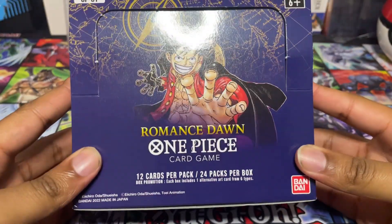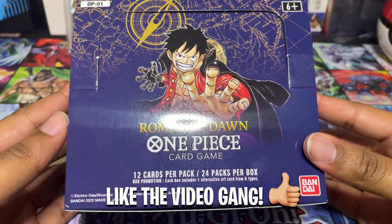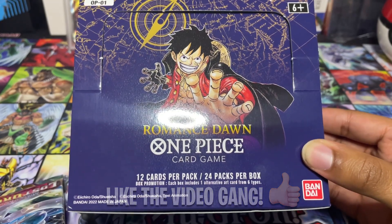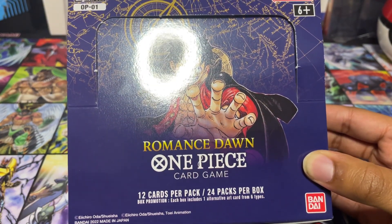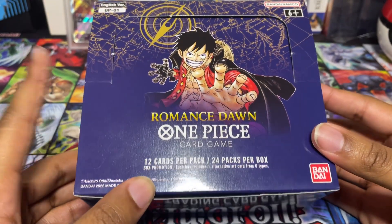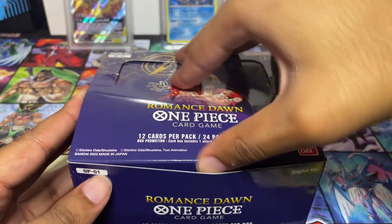Alright y'all, we got the One Piece card game set one OP-01, and it's called Romance Dawn. Fun fact, Romance Dawn is actually the name of One Piece — it was going to be the name of the series. Anyway, let's get right into it. I'm on my lunch break so let me make this kind of fast.